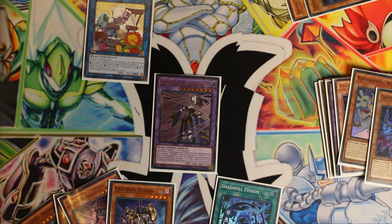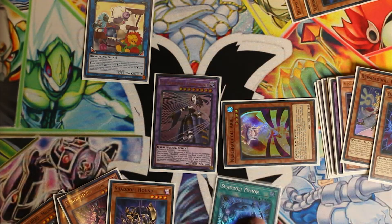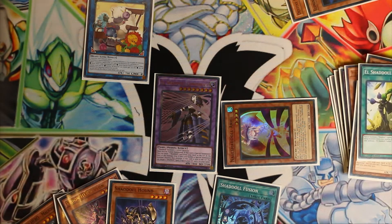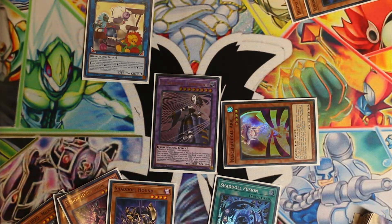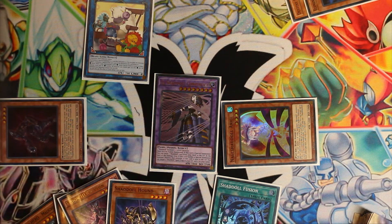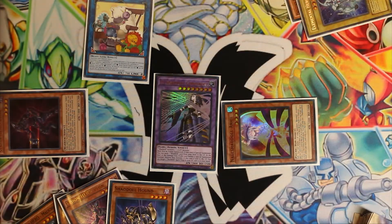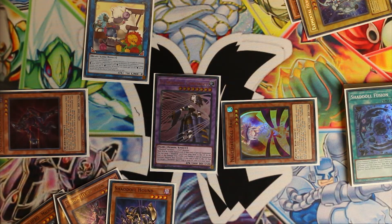We also get our Rishadal Wendy, so we will special summon Ariel in face-up defense mode. Then we can send another Shadal card from our deck to the graveyard, which will send Squamata. And then with Squamata, we can actually send an El Shadal Fusion. Cross Sheep's effect will go off now too, so we will get our Vision Hero Vion back to our field. Since he is a soft once per turn, we will banish our Neos to search for a Polymerization.